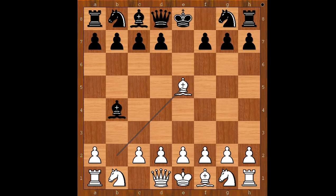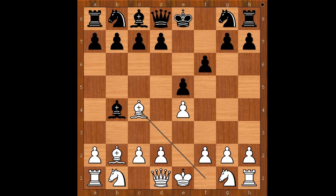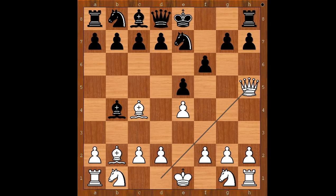F6. Why to move? Perhaps a3 comes to mind, defending the pawn. Bobby Fischer played e4, sacrificing the pawn on b4. Bishop takes on b4. Bishop to c4. Knight to e7. Queen to h5 check. Knight to g6.